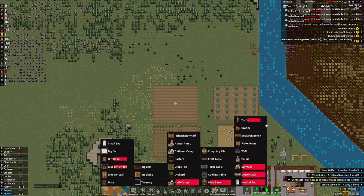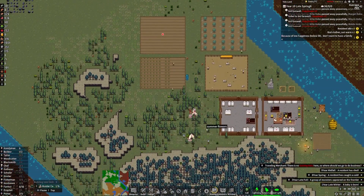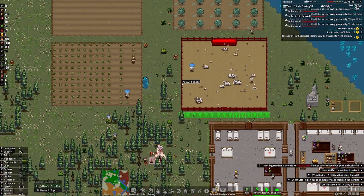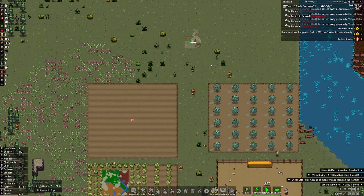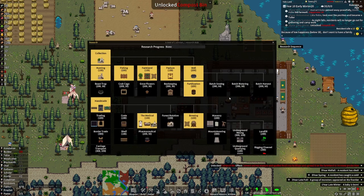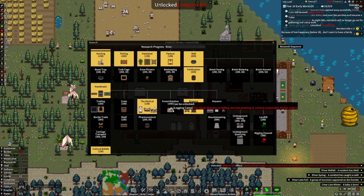Let's go ahead and put another hunting cabin way up here so they can intermingle with each other. Hopefully that'll fix some of our problems. We might also benefit from getting stone roads because they make your people speedy — not a bad thing to have. We unlocked a composite bin — we're going to get another research going. We need silver for these. Let's go ahead and get into forest rotation real quick.